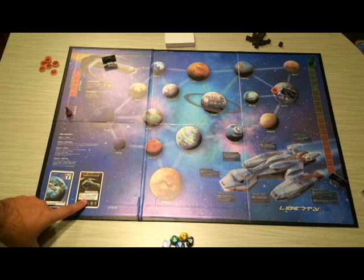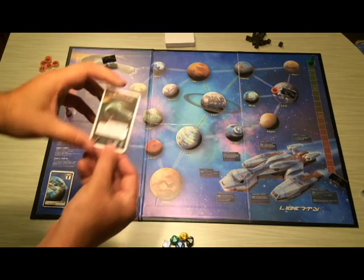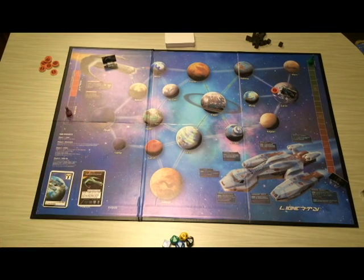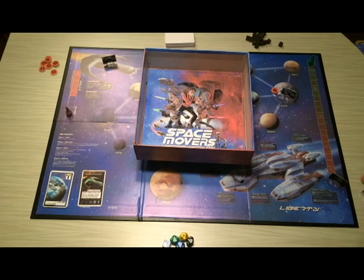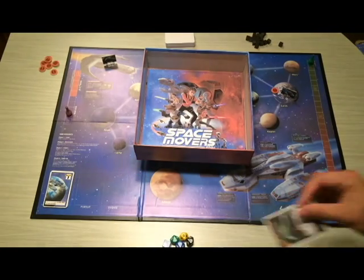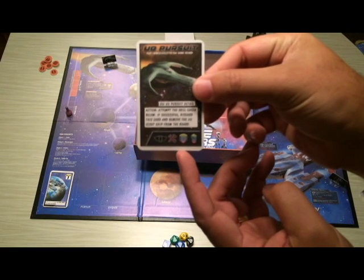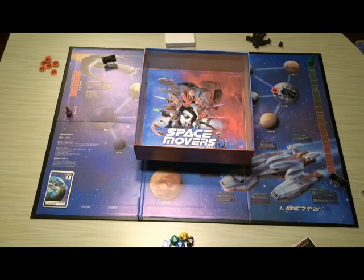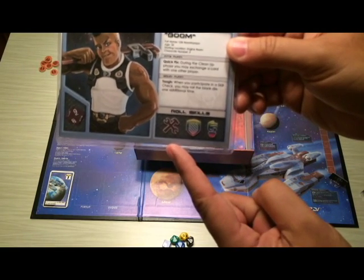The only way to get rid of cards on the board is by completing the skill check. Skill checks are the key part of Space Movers — they happen in the box lid and you roll dice to complete them. The box is put on a special stand, placed on the board, and the dice are rolled into the box. Depending on the skills needed — in this case piloting, mechanical, strength, and intelligence — characters have abilities on their card that match those skills, so they'll be the ones who roll the dice.